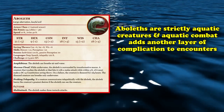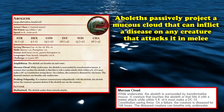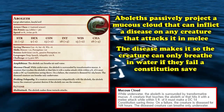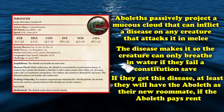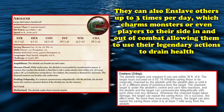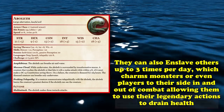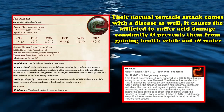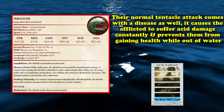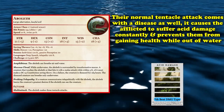Aboleths are strictly aquatic creatures, and aquatic combat naturally adds another layer of complications. They passively project a mucus cloud that can inflict a disease on any creature that attacks in melee, making the creature only able to breathe water on a failed constitution save — potentially trapping them in the water or risking suffocation. Their tentacle attack causes a similar disease, inflicting constant acid damage and preventing healing while out of water, inevitably killing them unless cured.